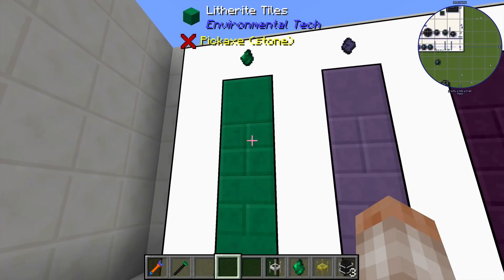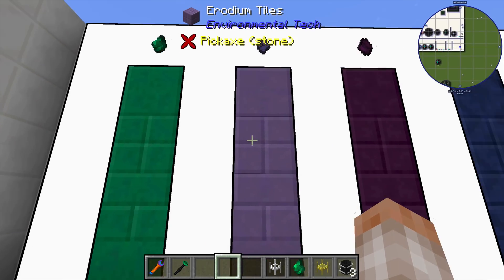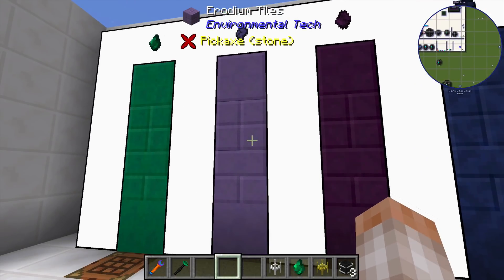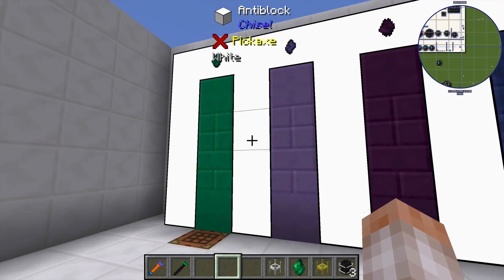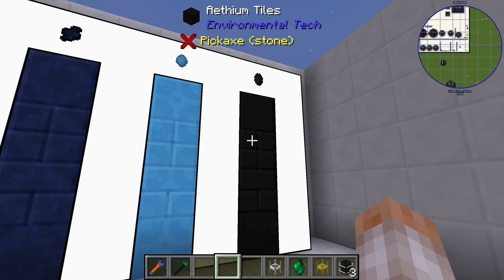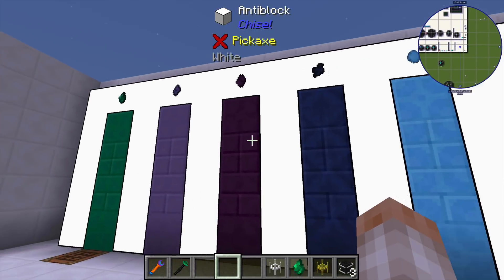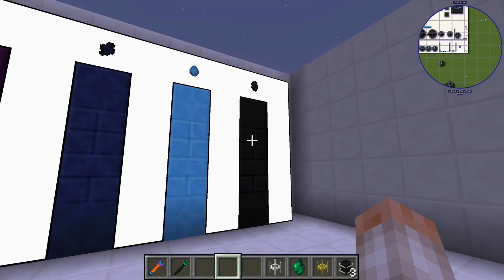To get tier 2, you have to build a tier 1 void ore miner, which will bring up litharite crystals but also erodium crystals. Once you build your tier 2 miner, it's going to bring up kryonite crystals in a small amount, a slightly larger amount of erodium, and a slightly larger amount of litharite. Each tier produces the crystals of the tiers before it and also the one you'll need for the next tier, with the exception of athium. Since there's no next tier, the tier 5 ionite miner pulls up athium and every other crystal before it, with far more litharite than athium — so it's kind of balanced.